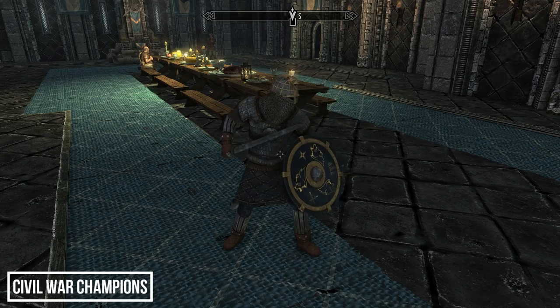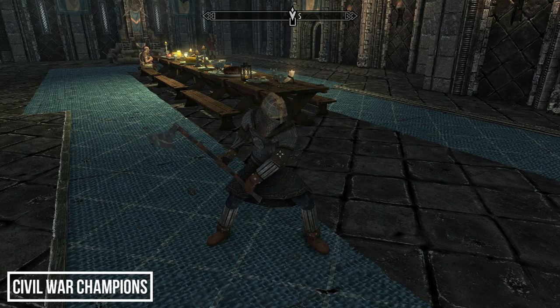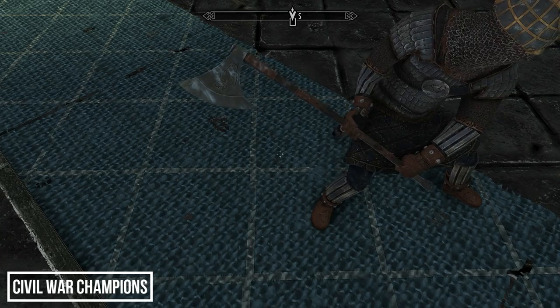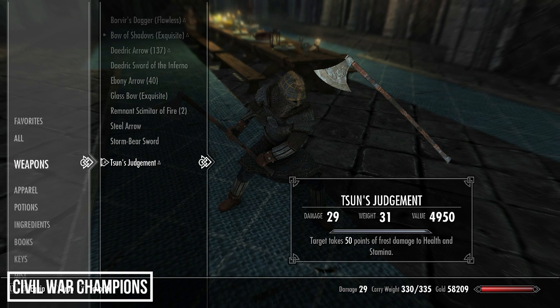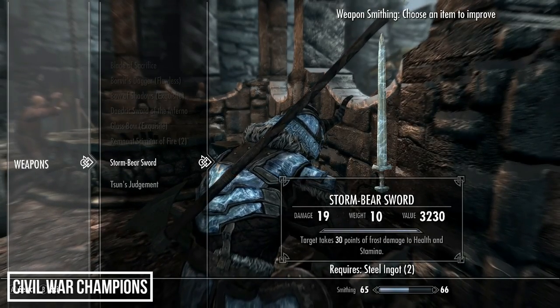I prefer the two-handed axe with the Stormcloak set and the sword and shield with the Imperial Dragon Armor. The detailing on the axe is great with the Storm Bear symbol on the blade. One thing worth noting is the helmet's significant effect on overall armor rating — the Storm Bear set's helmet jumps the armor rating up by 36, and with heavy armor perks and leveling the Storm Bear set is one of the best armors in the entire game. All four civil war champion weapons can be improved using steel ingots.